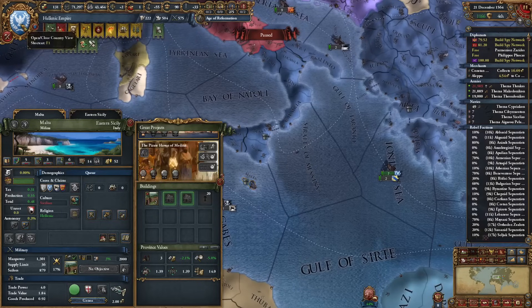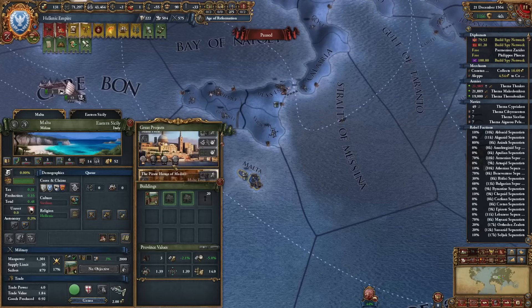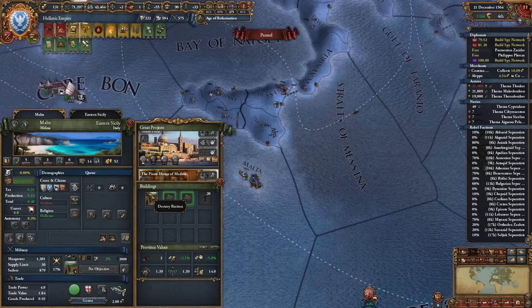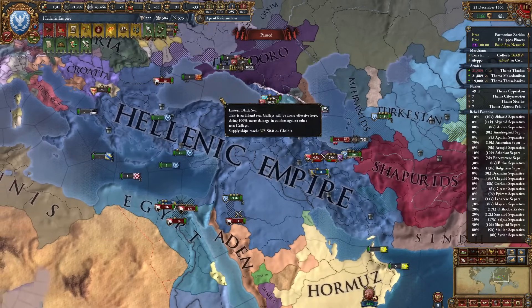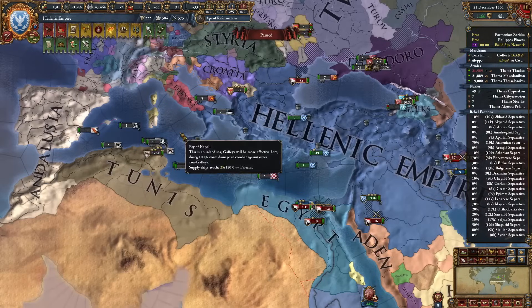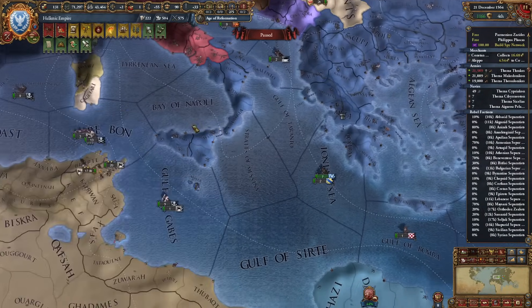I forgot about Malta — let's boost this once and we can complete the mission Fortify Malta. Actually, a level 4 fort — I don't need it here so I'm going to destroy it. I wouldn't normally do this, but since I'm just going for Alexander's Empire and don't plan to continue after this, it's best not to waste money on that fort.